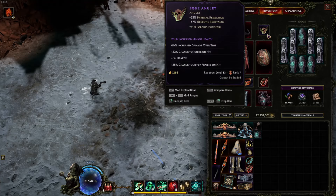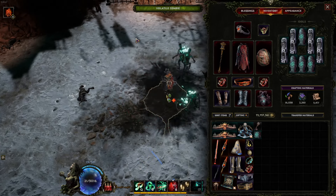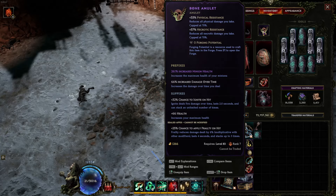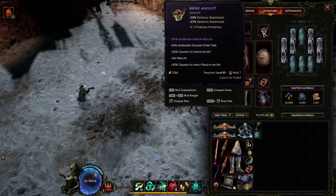For the amulet you just want minion life — this is to get your minions as high a life as possible so when you consume them you get more ward. You want a damage over time prefix, chance to ignite suffix, and maximum life suffix, though you can swap life for resistances. I'd advise getting a frailty — chance to apply frailty — as a sealed suffix, since T1 or T2 is enough; just seal it and craft something like life on. You definitely want this on a Bone Amulet base because of the physical and necrotic resistances.